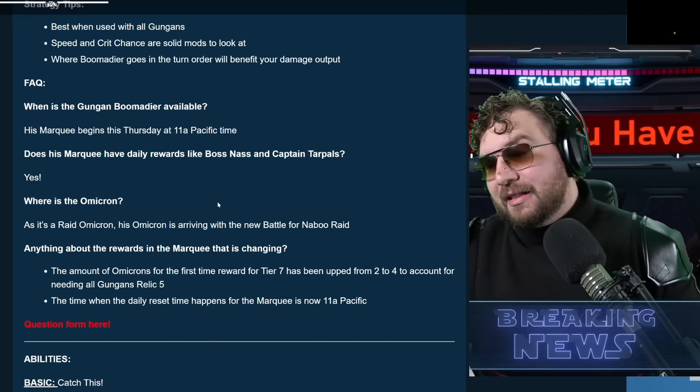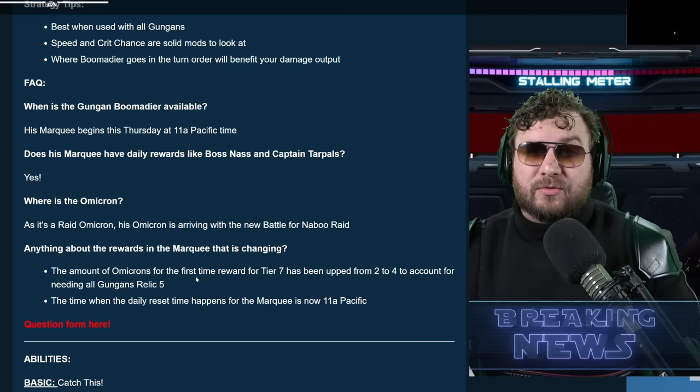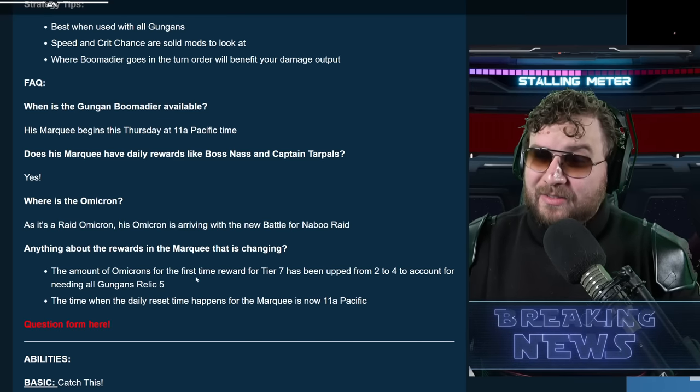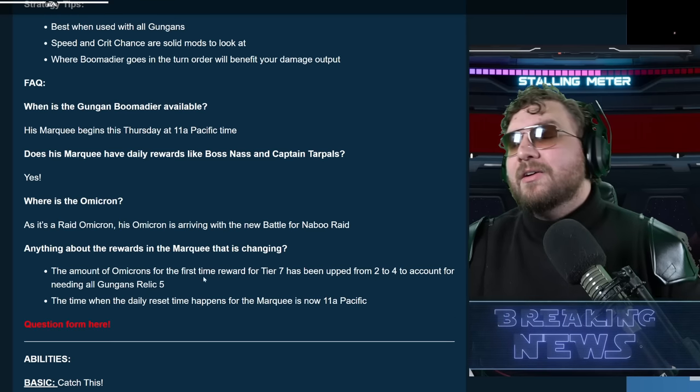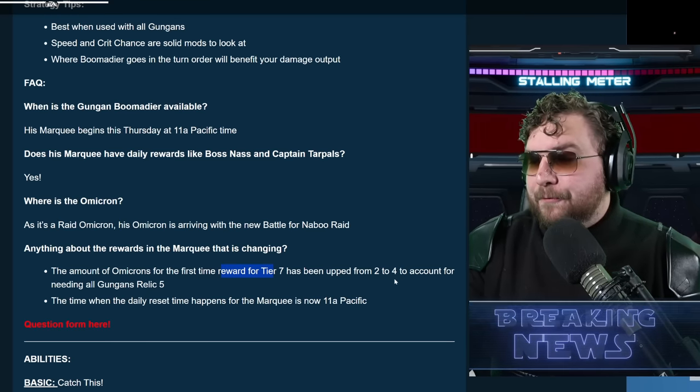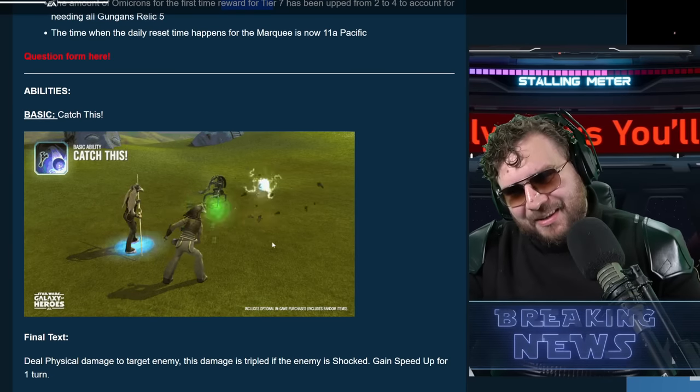They're adding a little bit more omicrons to the mix for this marquee event. If you are whaling, remember there's really no need to get to seven stars — the event has been very generous compared to other marquee events. But that tier seven reward is going to give you an omicron, so just something to throw out there.